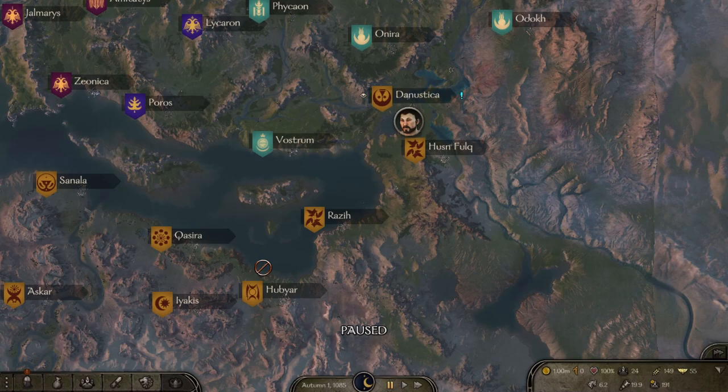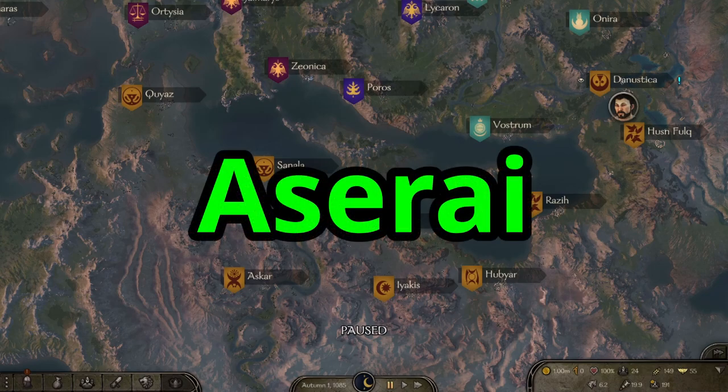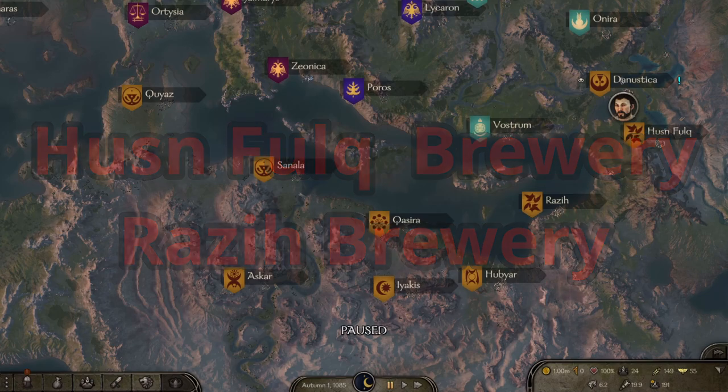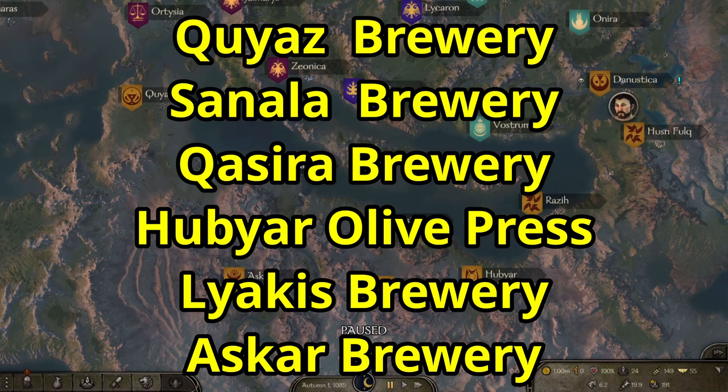For the Aserai, the lowest performers are Husn and Fokh with a brewery, and Razih with a brewery. In the middle of the road are Quyit with a brewery, Sanala with a brewery, Qasira with a brewery, and one with an oil press. Lageta has a brewery and one with a pottery workshop. Those are the Aserai results.